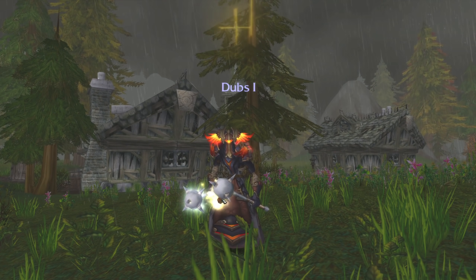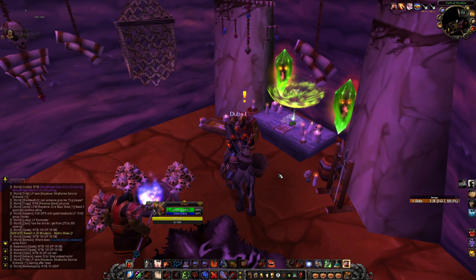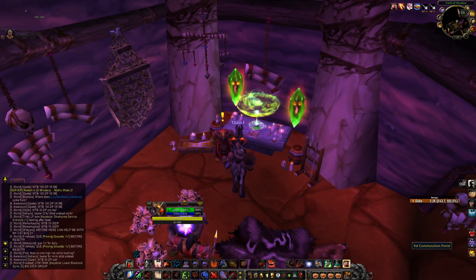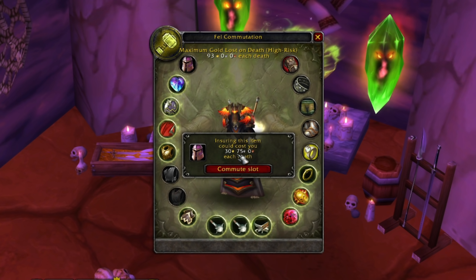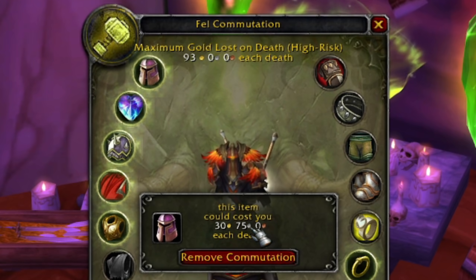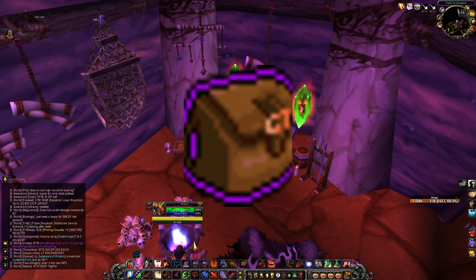There's also the Fel Commutation system to protect your gear. You'll get a quest at level 15 explaining it, but you'll find it in the Cleft of Shadow in Orgrimmar, or the Mage District where the Warlock Trainer is in Stormwind — and also in Booty Bay. Click on it, then click the piece of gear you want to save. It'll bring up 'Commute the Slot' and tell you how much gold you'll need. If the game was going to remove your helmet and give it to the enemy player, instead it will remove the gold and you keep your item.